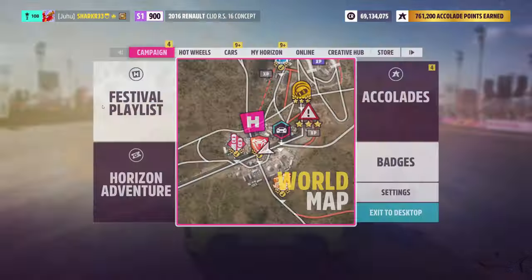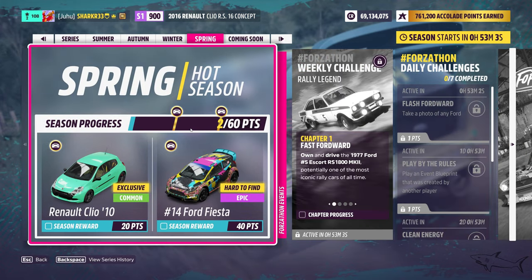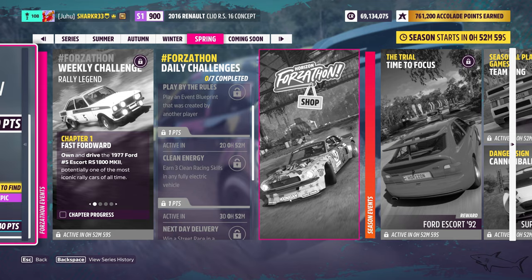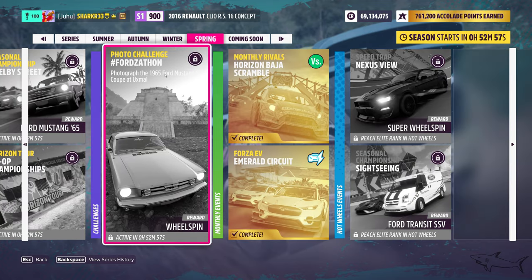Hello everyone and welcome to a new Forza Horizon 5 video. We have a new season — the Spring season that is about to be released. I want to show how we can complete the photo challenge. We have to photograph the Ford Mustang GT, the 1965 coupe version, at Uxmal.